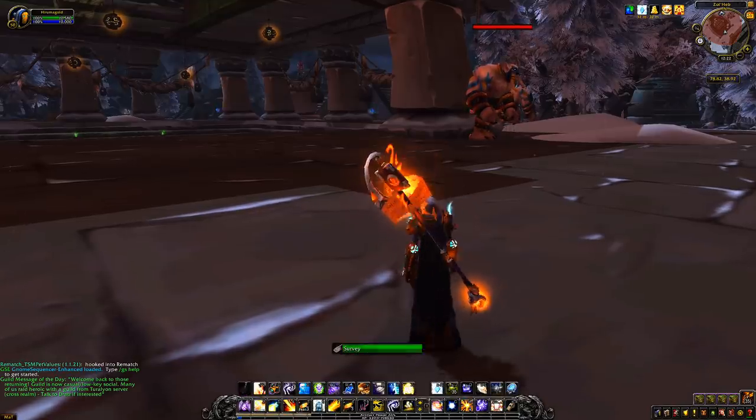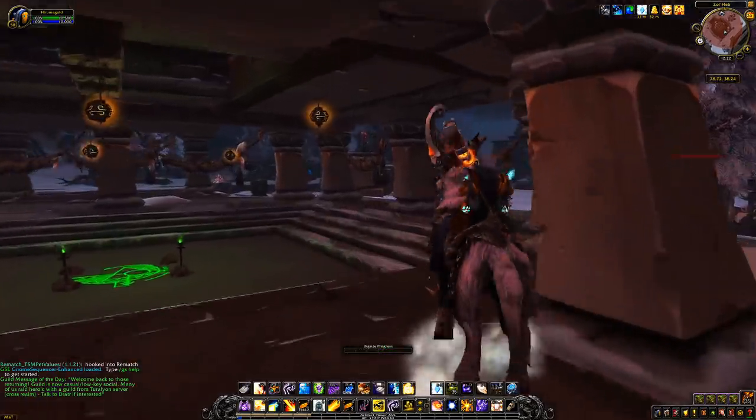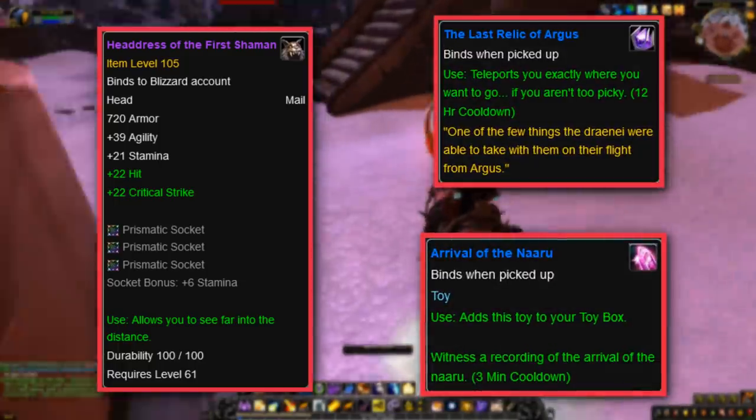After leveling the Vanilla zones for a bit, players could move on to the Burning Crusade and Outland, which had only two types of artifacts and sadly much fewer rewards — the Orc with the Headdress of the First Shaman, and the Draenei with the Last Relics of Argus and the Arrival of the Naaru.